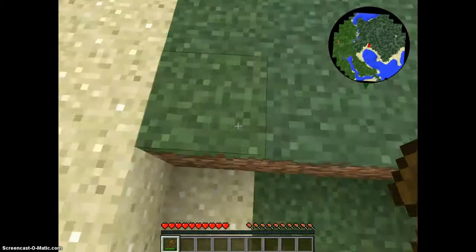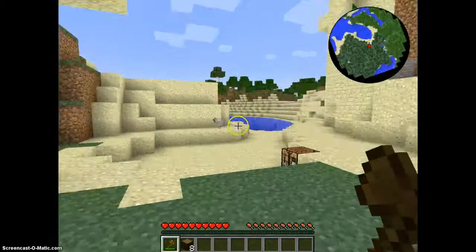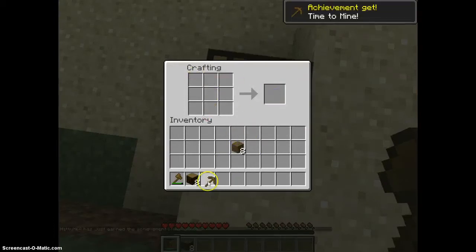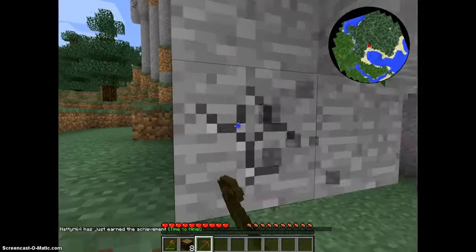There we go — and there's the tree falling down. That's basically what Tree Capitator does. Now I'm going to go get some stone.